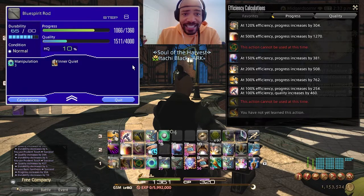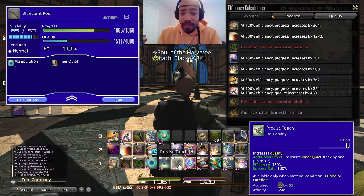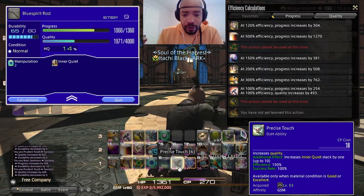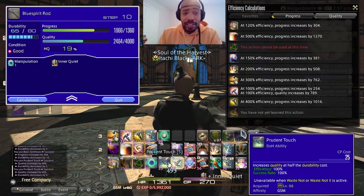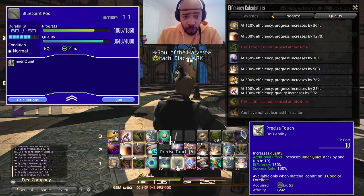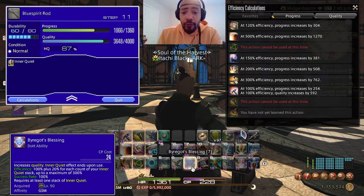That takes us to 1,066. Another 304 would put us at over 1,360, so we don't want to do that. Now we're going to raise the quality all the way up — Prudent Touch. We're looking out for a Precise Touch roll, and right on time — hit Precise Touch. This might actually complete it, but we'll see. Use Precise Touch, and when you get to quality about 80% or above, you can use Baragat's Blessing to finish it off.